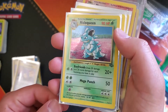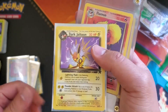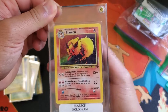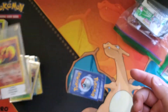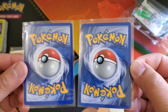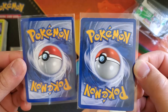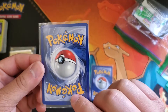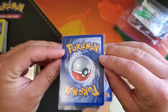Holographic Nidoqueen, second Dark Vaporeon, Dark Jolteon, Flareon — this was encased, just how he bought it. Pretty good condition — it's going in the binder so I'll take it out of the case. Maybe I'll put something else in there. The last two were splurge buys because they're not going towards collecting or into a binder. Not the best condition but fairly good condition.